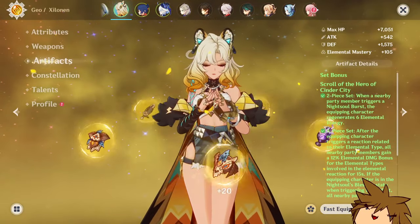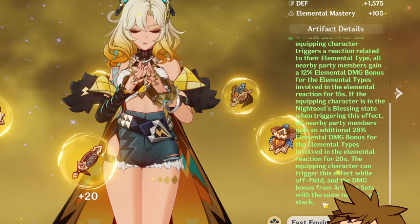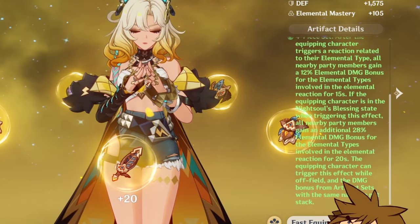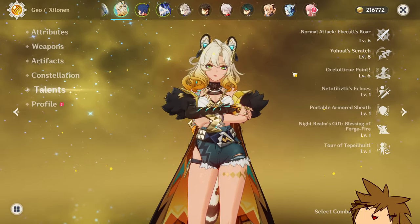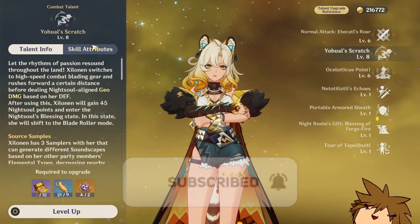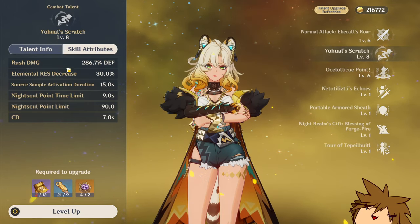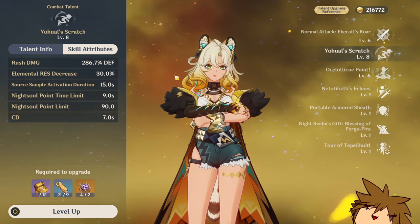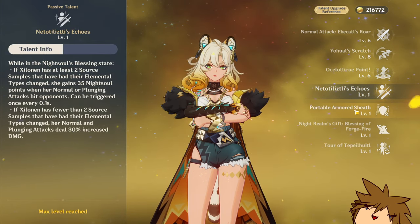This is her artifact set — I'm going to be using the four-piece Cinder City, and it's going to be pretty decent. We're going to get some additional elemental damage bonus, which is really nice. Her talents are at 6, 8, and 6, so I definitely need to upgrade them to max to get the most elemental resistance decrease possible, but for right now it is at 30%.